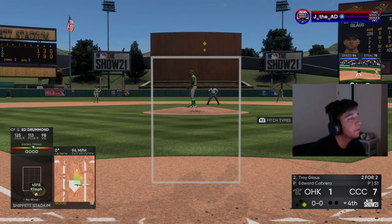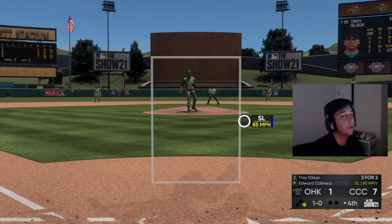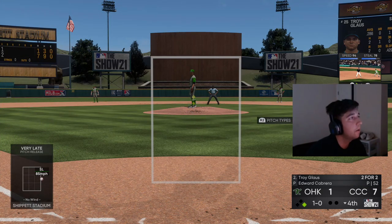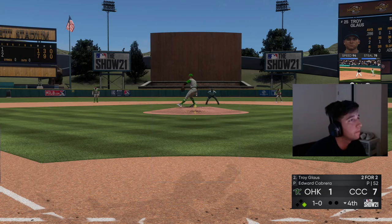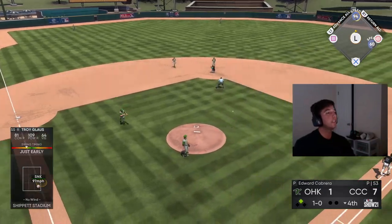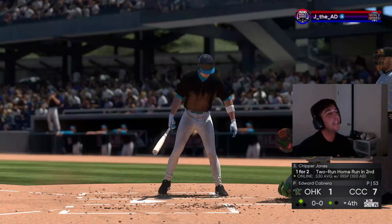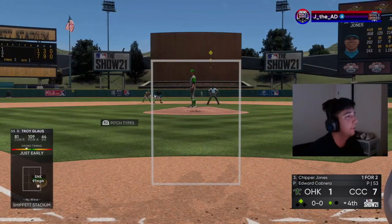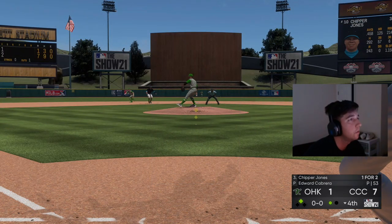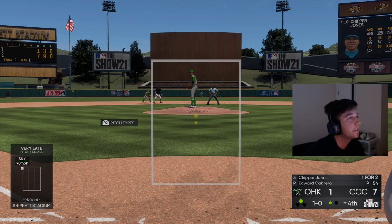Base hit up the middle. Here comes Troy — good take, Troy's 2-for-2 on the day. Come on, let's keep it rolling. Troy just got robbed of another base hit that would have been up the middle — his third hit of the game — but of course it hits the pitcher. That's what they do when they want to troll. It is what it is.